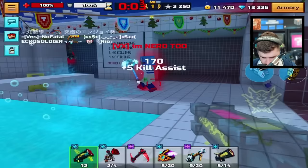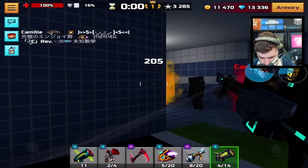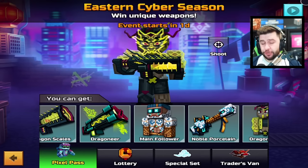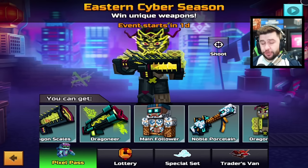Shotgun is insane, dude. The whole set is actually really, really good. Like I said, I can see everybody wanting to purchase this. They're available very, very soon — do not pass up the opportunity to get these weapons. If you need Pixel Pass credits, use the web store using my link. It supports me and it's 20% cheaper. Get ready to see this weapon absolutely everywhere.